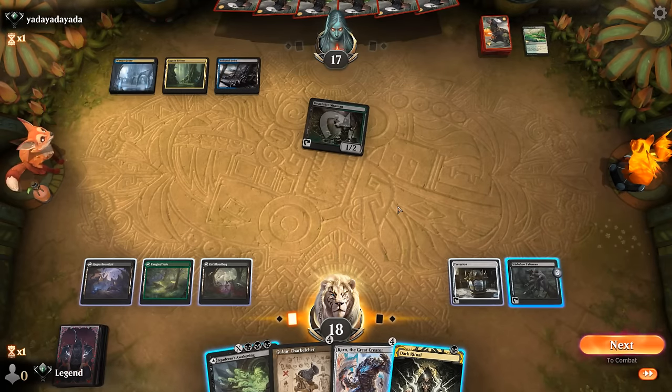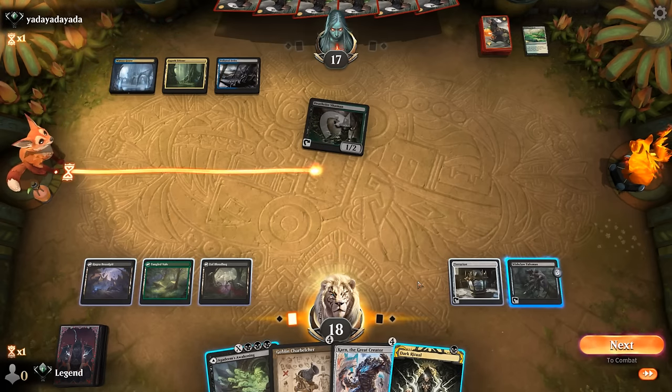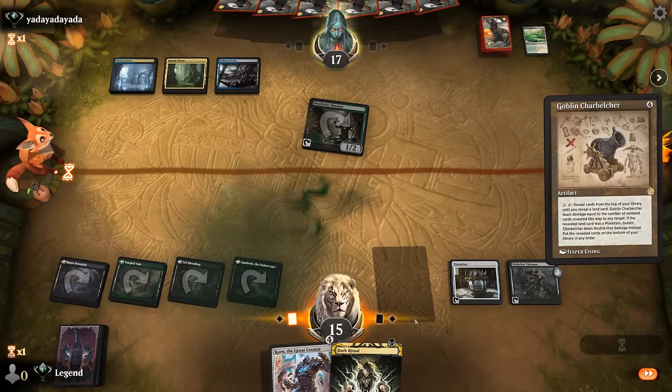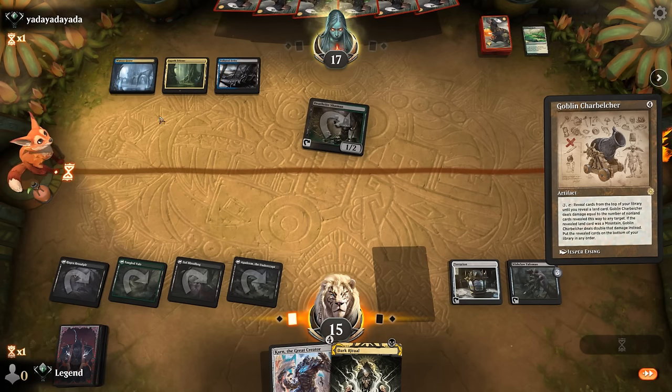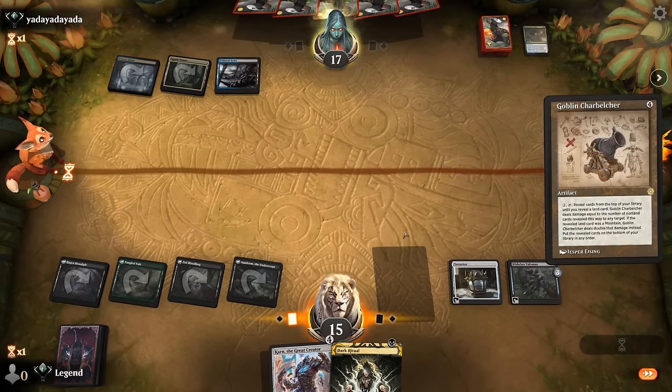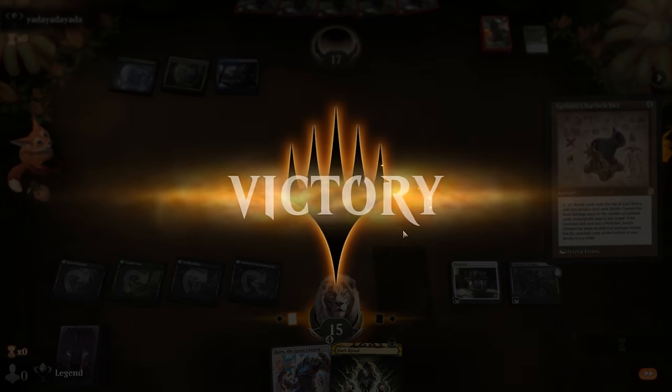Opponent is being patient — we picked up a Dark Ritual. If we don't want to Talisman for Channel and get it countered, we could just go Dark Ritual into Charbelcher. If they counter the Charbelcher, we can still get them next turn with Karn after getting Channel. If we go for Talisman and our opponent has a counterspell, they would also gain the Talisman to find a second interactive card — so let's avoid that situation. We cast Charbelcher, opponent drowns their own Death Rite, and then concedes. They didn't have answers to a Charbelcher.